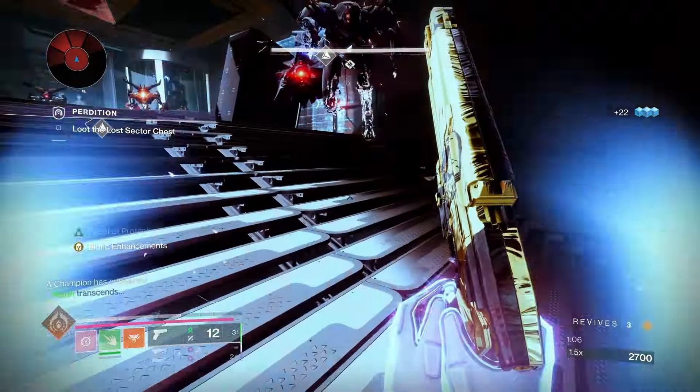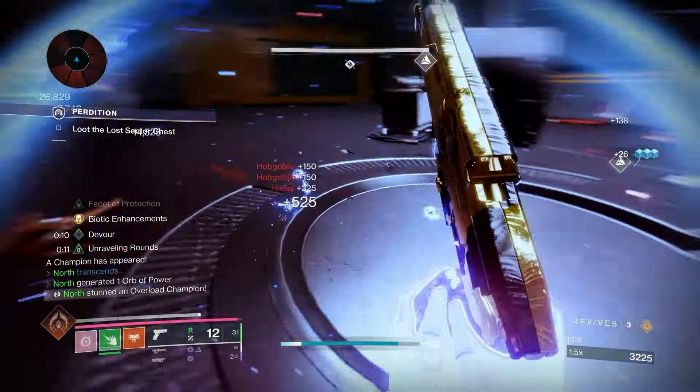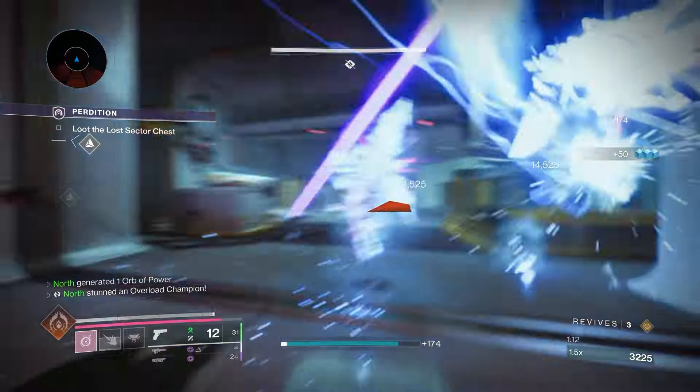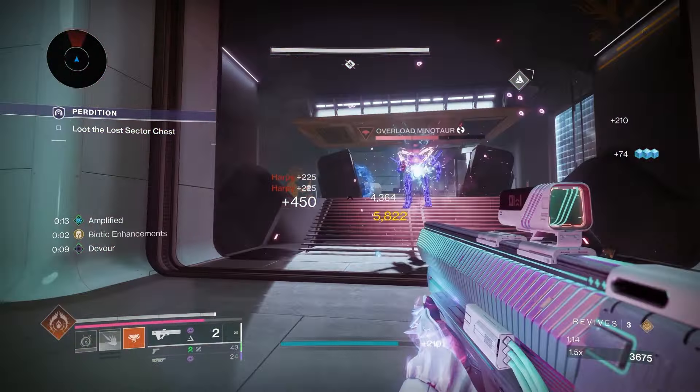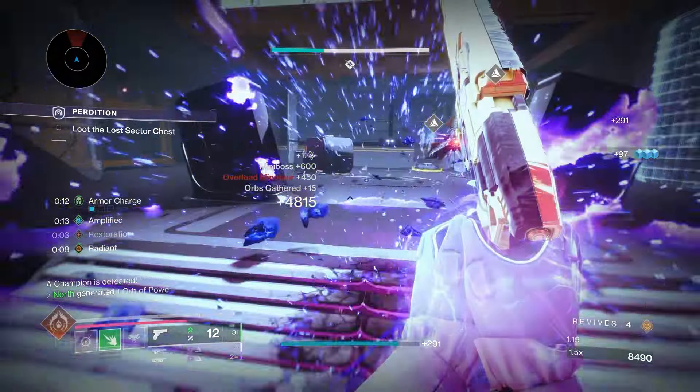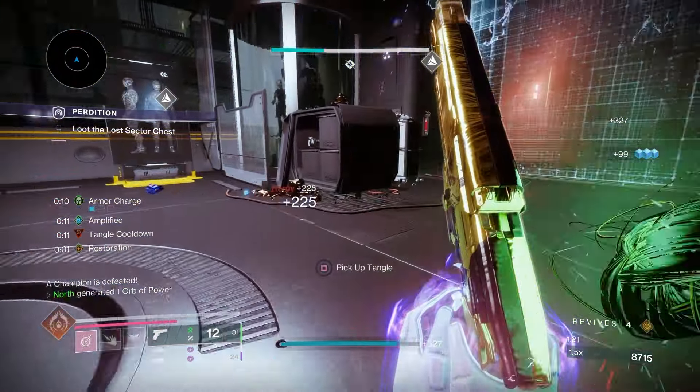Welcome back everyone. In today's Destiny 2 build video I've got for you a really fun fast-paced build that can compete in high-end content. First, you're going to need the exotic bond Solipsism with a specific roll.